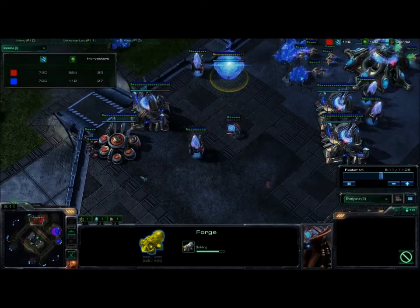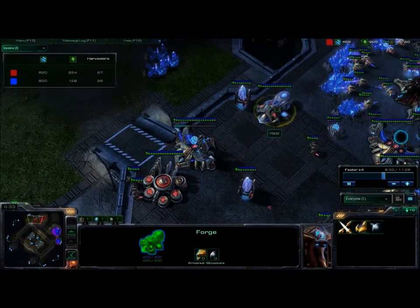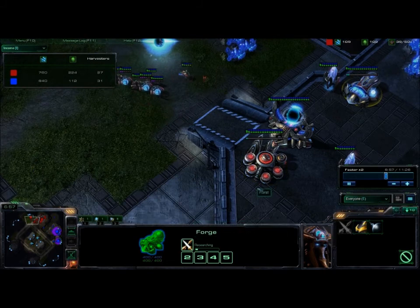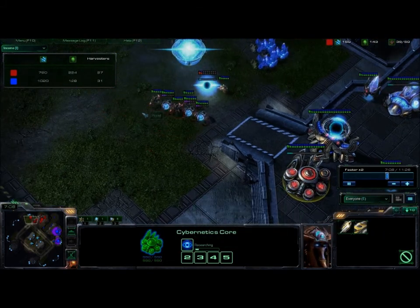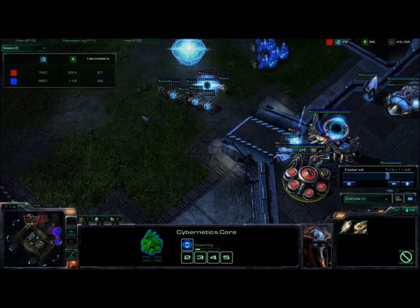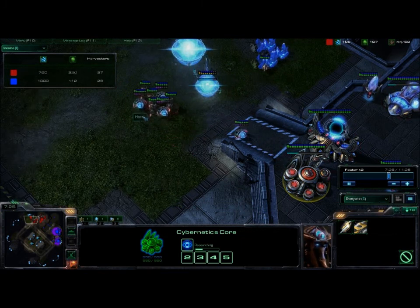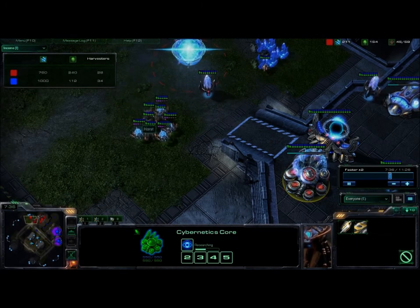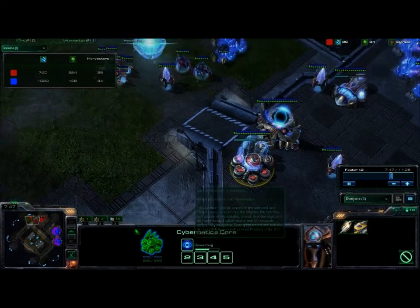You get the fast Forge before you expand so you can throw down cannons if you have to defend. I also like to get a very fast +1 upgrade. Now, a crucial part of this is right after warpgate tech finishes, you start hallucination tech. A lot of pro players do not do this — I'd like to see more of them do it. In Control even said in his latest podcast that he should start using it more. I agree, everyone should use it more. It's a great ability. In the new patch, the build time will be lower on this, so you'll have it quicker.